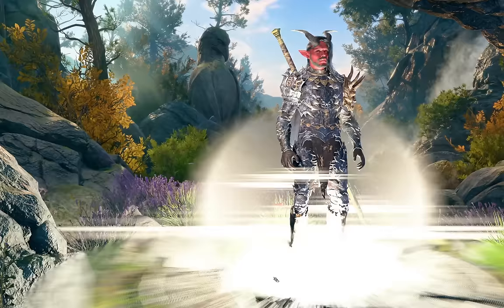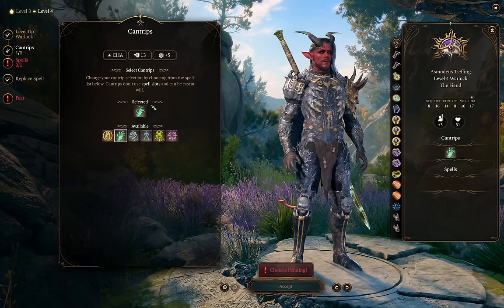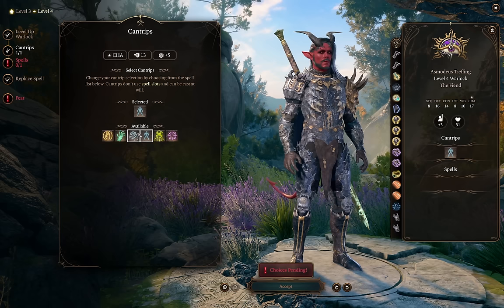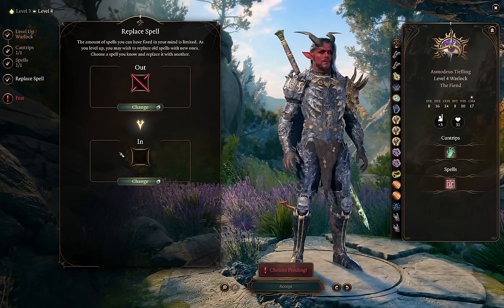At level 4 we get an extra cantrip. I actually like picking up Bone Chill — it prevents enemies from healing, and there are a few enemies and especially a boss in Act 2 where this is really important. You want it somewhere on your team, and if you don't have a wizard with it, it's worth putting on your Warlock. Otherwise you might take Blade Ward or Minor Illusion. We also get another level 2 spell — I'd probably take Darkness or Hold Person, both great control spells.